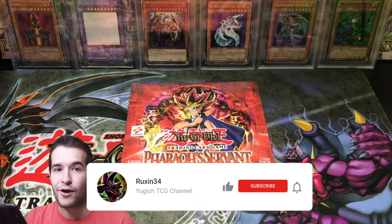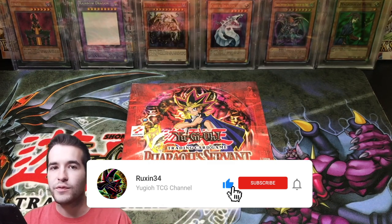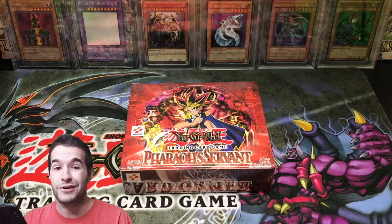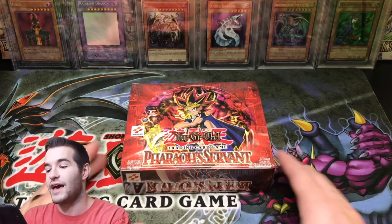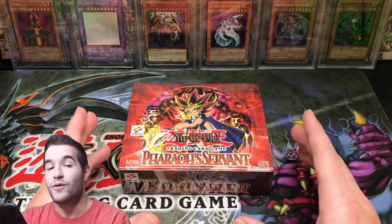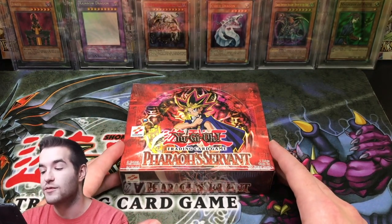All you have to do is like the video, be subscribed, and let me know which card you want to see pulled from this booster box. Genzo is obviously probably number one, then there's also Buster Blader, Thousand Eyes Restrict, stuff like that. Make sure you guys go check out when I opened a Pharaoh Servant first edition booster box — we had some crazy pulls, it was pretty awesome.